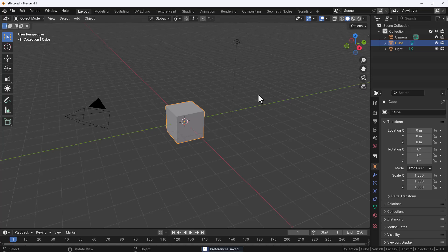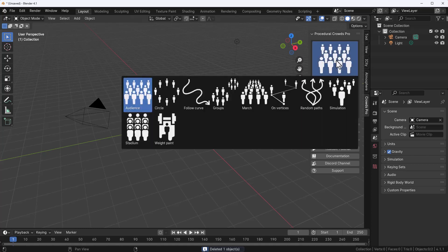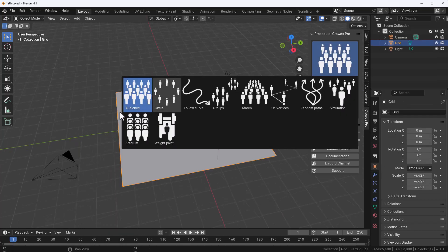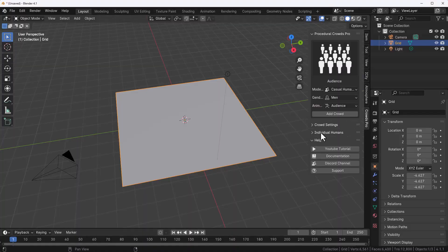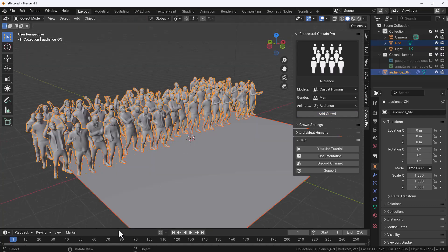Once you have that, click the hamburger menu, click Save Preferences, and close the window. Once you tap N on the keyboard you'll notice we've got Crowds Pro. Going in, we have even more options. The first one is Audience — once clicked, you can select the kind of audience and the model. Currently this has only the casual humans pack, but you can also consider the business pack or summer pack. You can also choose the gender — I'll leave it as male — then set it as audience and click Add Crowd.